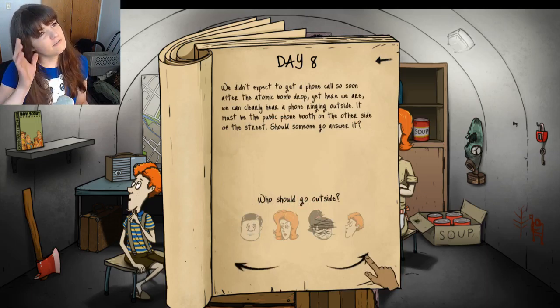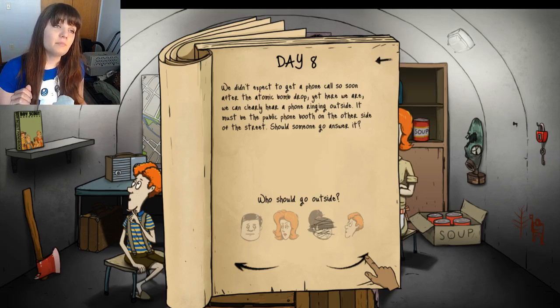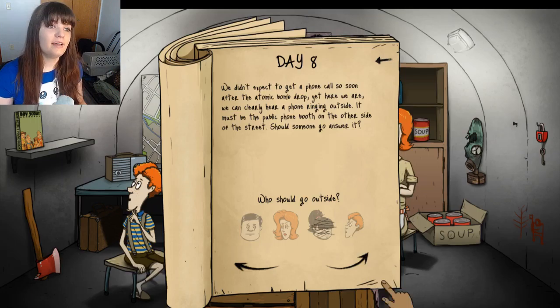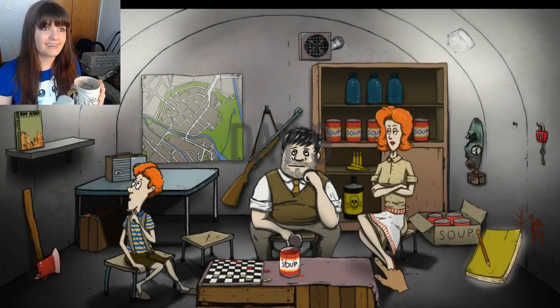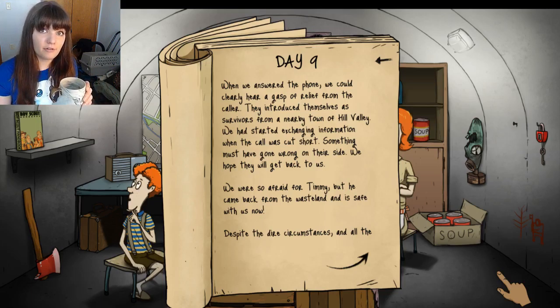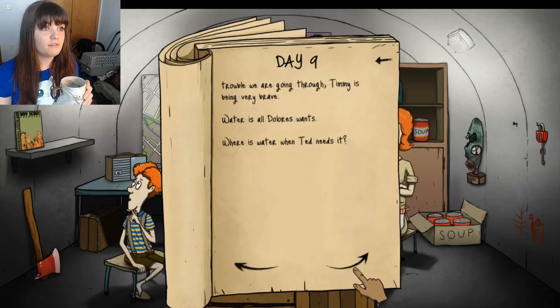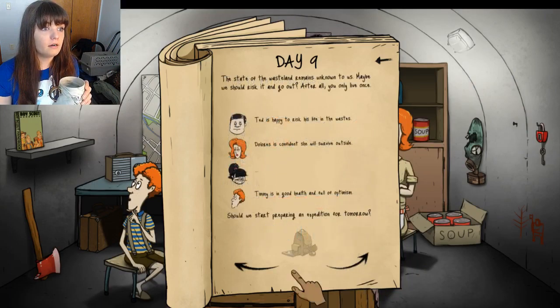We didn't expect to get a phone call so soon after the atomic bomb drop, yet here we are. We could clearly hear a phone ringing outside — it must be the public phone booth on the other side of the street. Should someone go and answer it? Yep, we're going to send Timmy. Go outside, Timmy. Hope you come back. Day nine — Timmy's back and he's not sick. When we answered the phone, we could clearly hear a gasp of relief from the caller. They introduced themselves as survivors from a nearby town of Hill Valley. The call was cut short — something must have gone wrong. We hope they will get back to us. We'll send someone out.